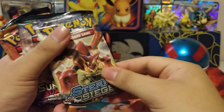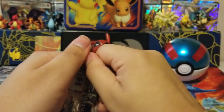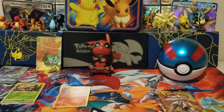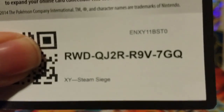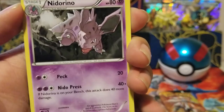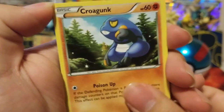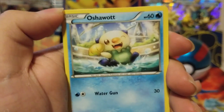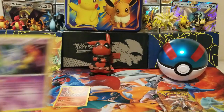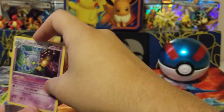So we got three packs: we got Steam Siege, Guardians Rising, and Sun and Moon Base Set. I'm going to do Steam Siege first. There's the code. We got Monferno, Medicham, a Trainer, Mareep — I like saying Mareep like that, I don't know why. Got a Krokorok, Tangela, Rufflet, Oshawott, Bergmite. And on the end — ooh — a Chandelure holo! It's pretty cool. I actually really like how a lot of these holos look; they all look really, really nice.